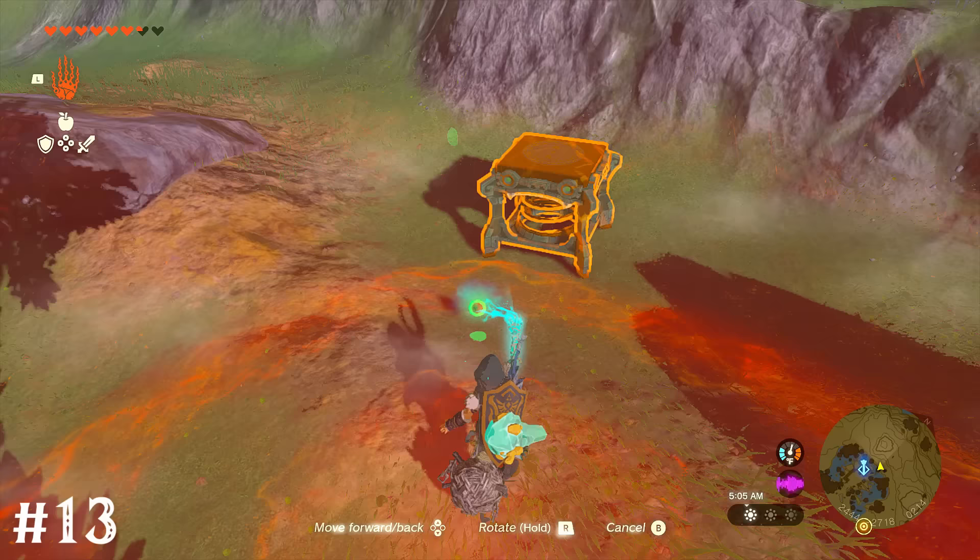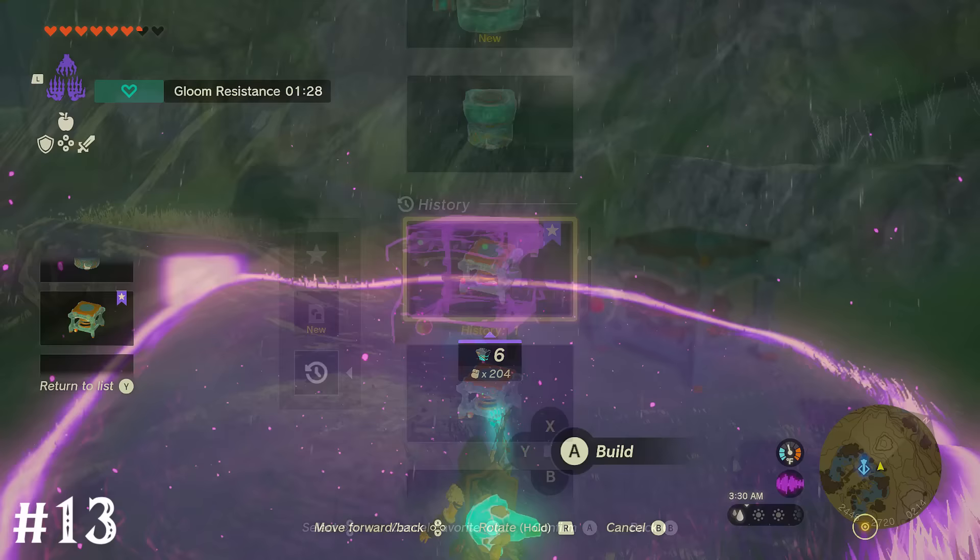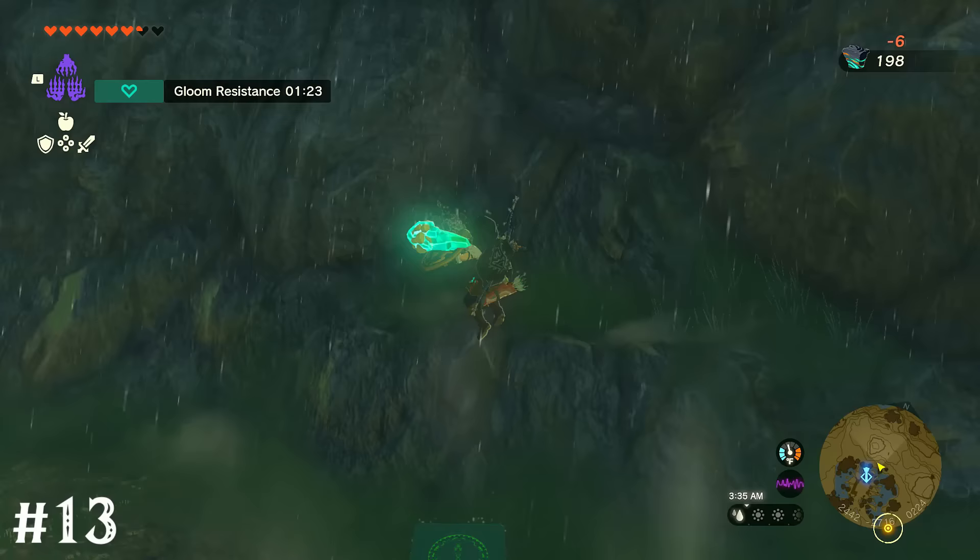If you're running low on springs, you can summon one whenever you want by fusing anything to one — like an apple — which will have it show up in auto build. Then you can always just spawn a spring for six zonite.